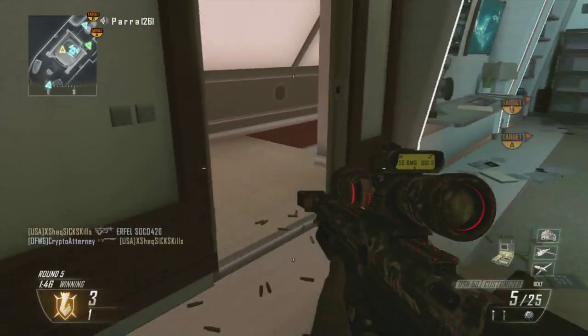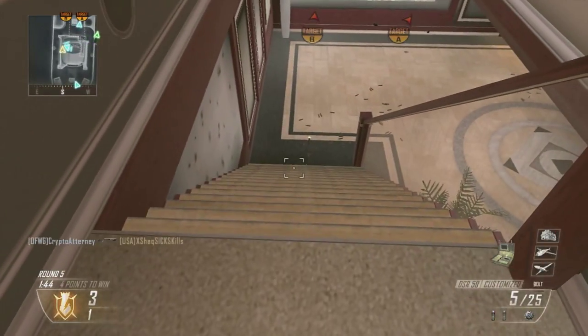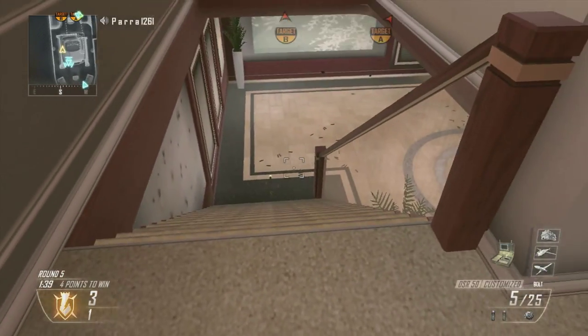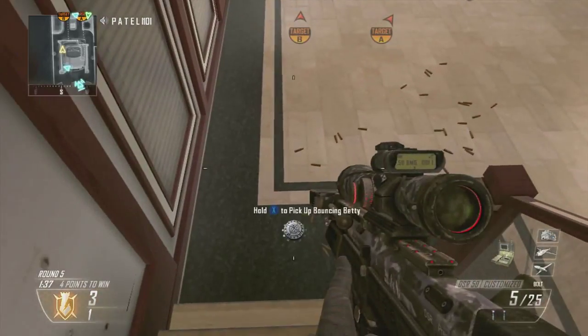It's on Hijacked. What you want to do is get a Bouncing Betty, you're going to stand by these stairs, you're going to throw it down, and if you get it right, it glitches. So you've got to find the right spot to throw it.